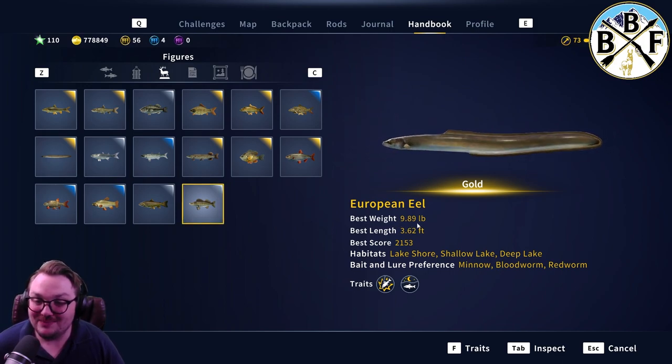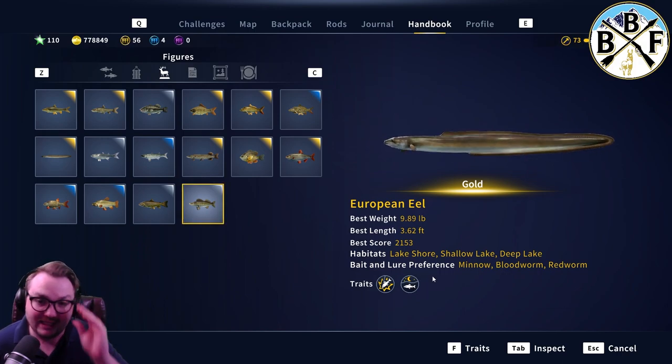9.89 pounds is my personal best. The diamonds don't get too much bigger than that, so they're not a huge fish by any means. They like the lakeshore, shallow lakes, and deep lakes. Their bait and lure preference is minnow, bloodworm, and redworm.